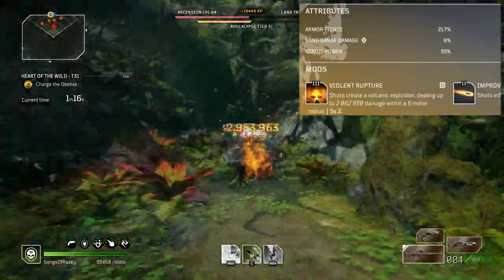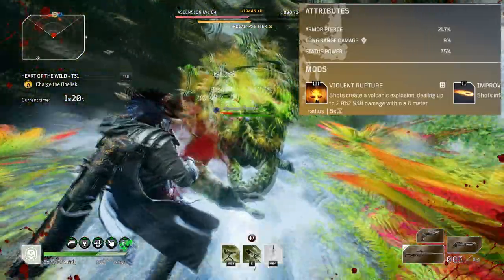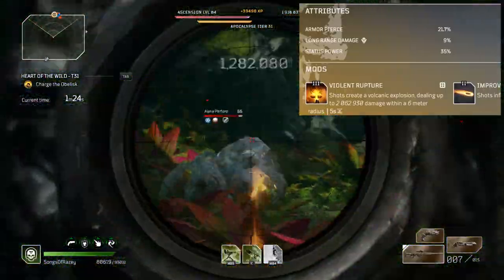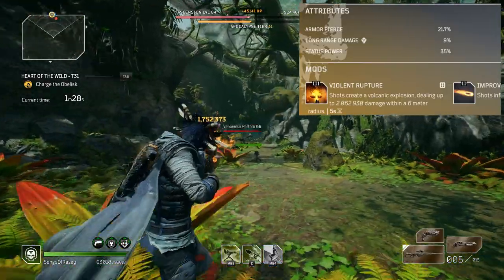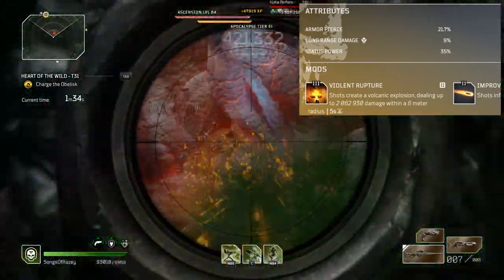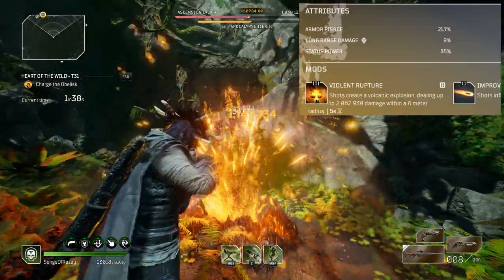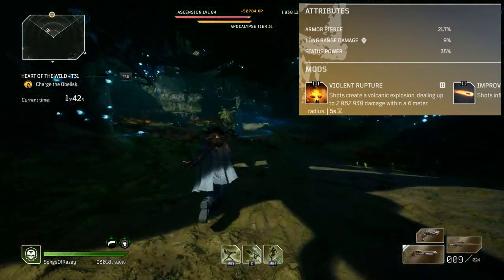We've seen in past trailers and content from the community manager, teasing leading up to the release of World Slayer, that they actually used it as a pyromancer. I can imagine pyromancers were rejoicing when they saw some of the rolls on this, because it would play really nicely into some of their skills and stats. Now, the main reason you're all here is going to be for Violent Rupture.